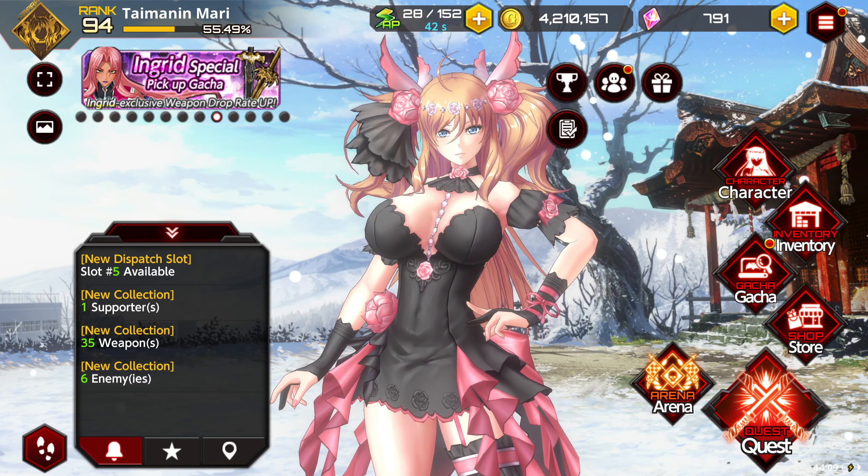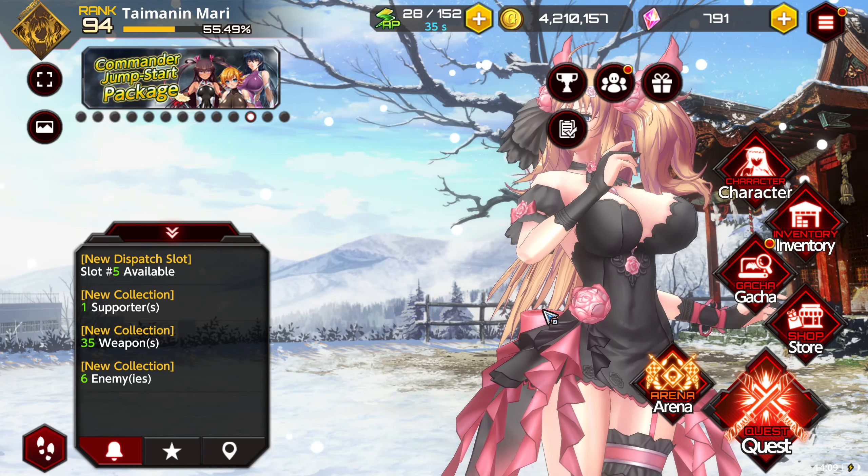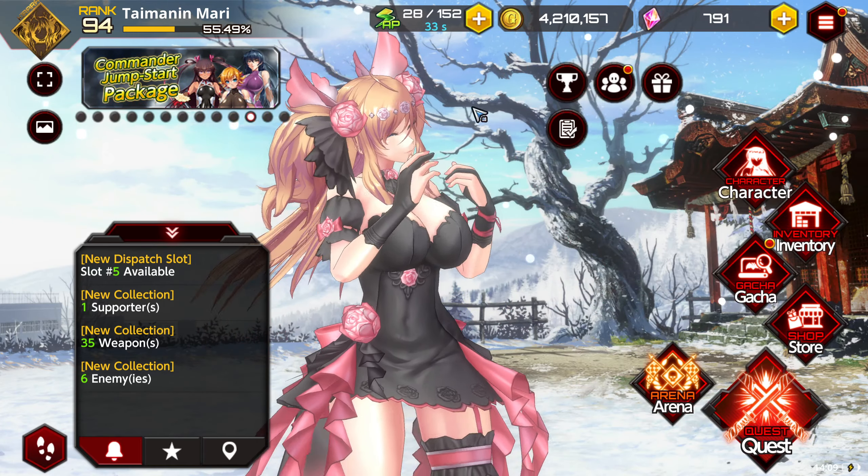I see a lot of questions from people asking how to identify a character's subtype. For example, Kirara here would be considered a demon, but how do we know this?